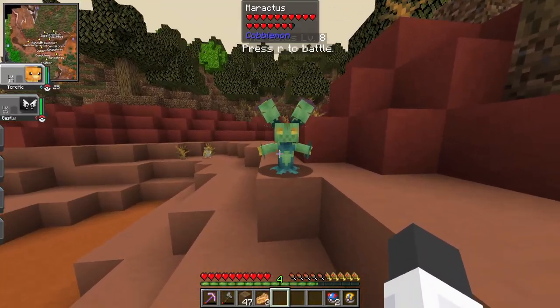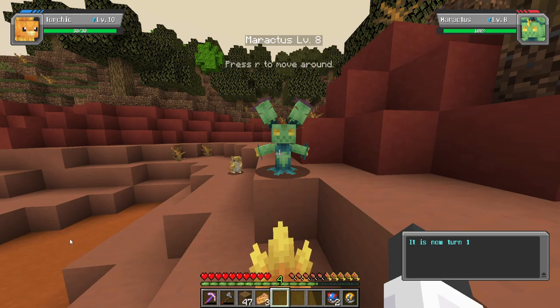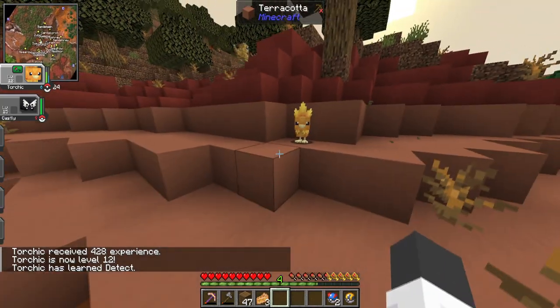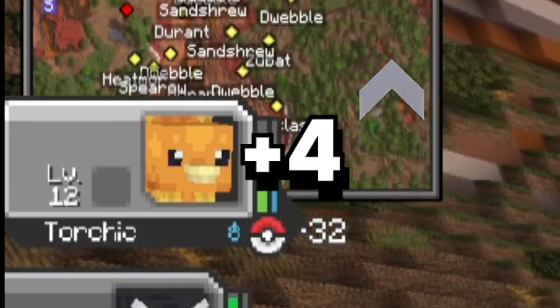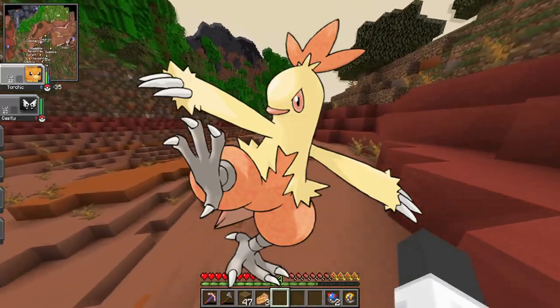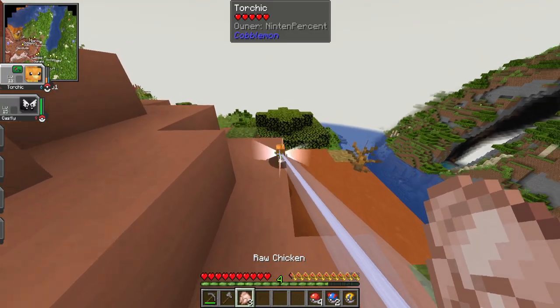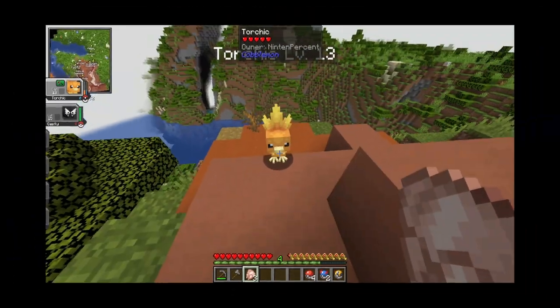This Miractus is level eight, so I can fight it. Use Flame Charge! Torchic is now level 12 — that's awesome! Just four more levels and we can evolve Torchic into Combusken. I don't know how to heal Torchic up. Do I give it food? Maybe I shouldn't feed Torchic a freaking piece of chicken.